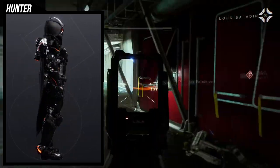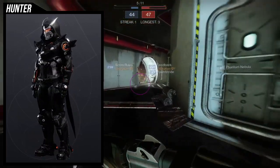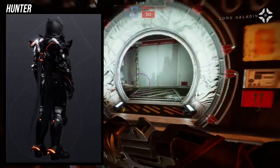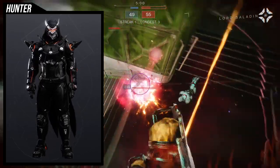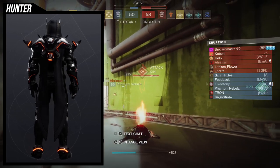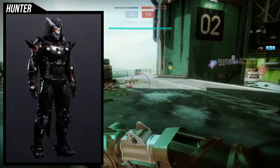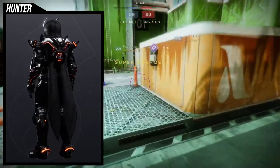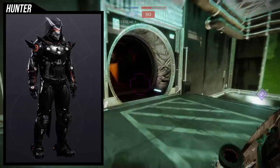It's kind of unfortunate — but also not — that the spikes on the chest piece, specifically on the collarbone, are actually connected to the cloak itself, not the chest piece. Depending on how you view it, you might prefer the chest piece without the pointy bits, which is why I say fortunately. But then unfortunately, if you like the pointy bits, you're gonna have to wear the cloak with it. The boots are cool but I think they needed a little bit more glow — maybe on the front of the thighs.